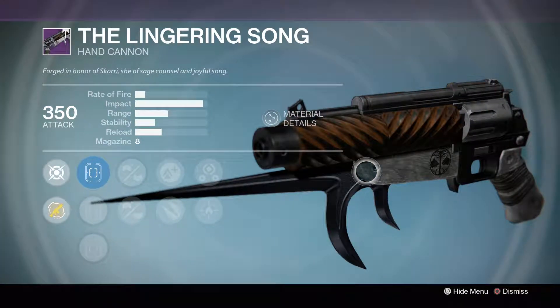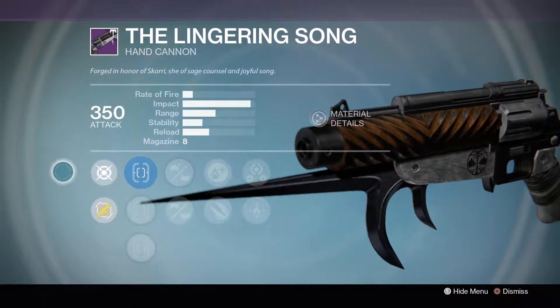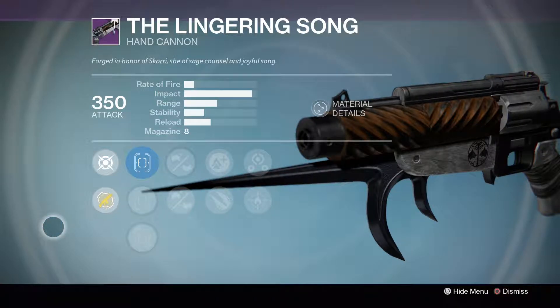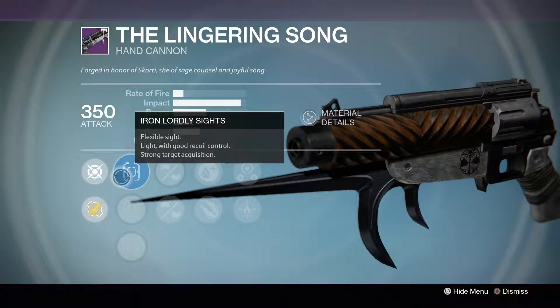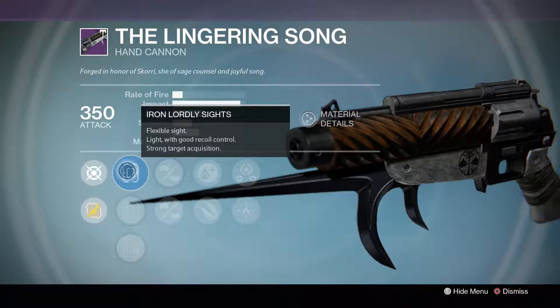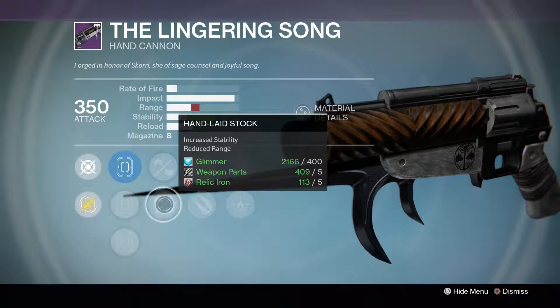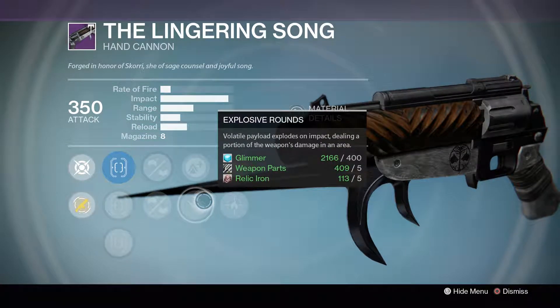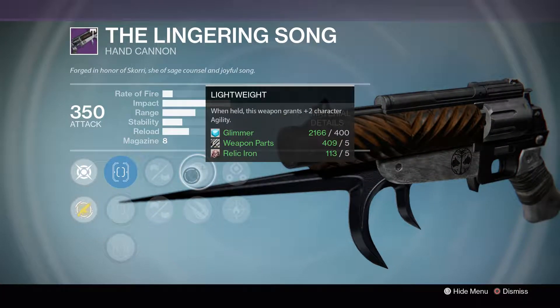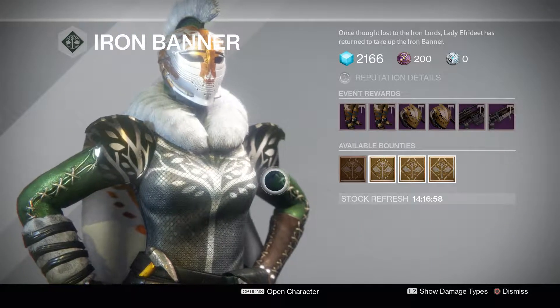Now let's look at the Lingering Song, which is the Hand Cannon. We haven't really seen many of these around in the Crucible before the hotfix that came out a while ago, but now we're seeing more Hand Cannons, so maybe you might want to pick this one up and try it out. We have Iron Lordly Sights, Iron Warrior Sights, Iron Vigor Sights — I would use the Iron Lordly Sights. We have Reinforced Barrel, Hand-Laid Stock, Lightweight, Explosive Rounds, Third Eye, and Firefly. This is actually a pretty decent roll. Getting to rank 5 on one character and being able to buy these is pretty much all you need to do if you're just looking for the guns.